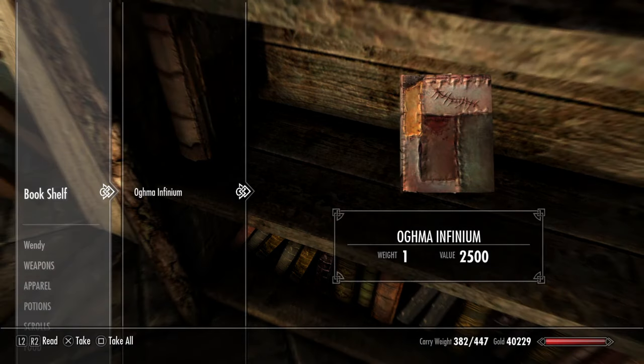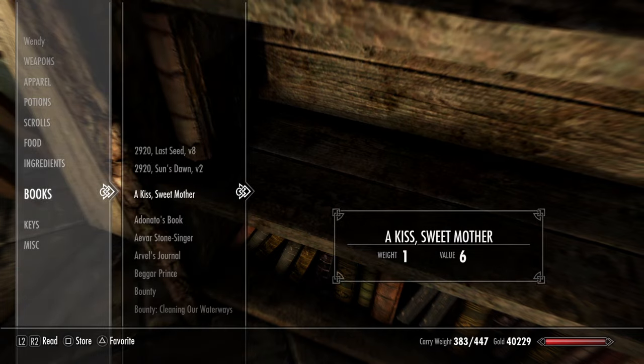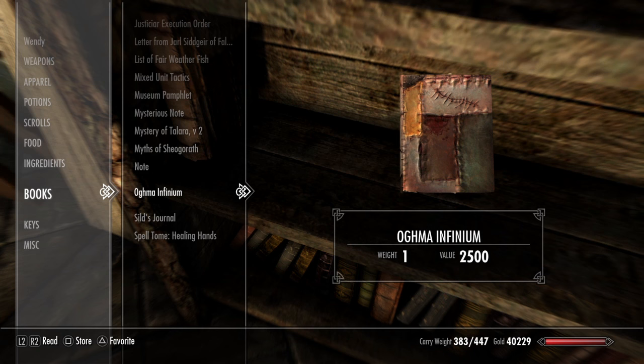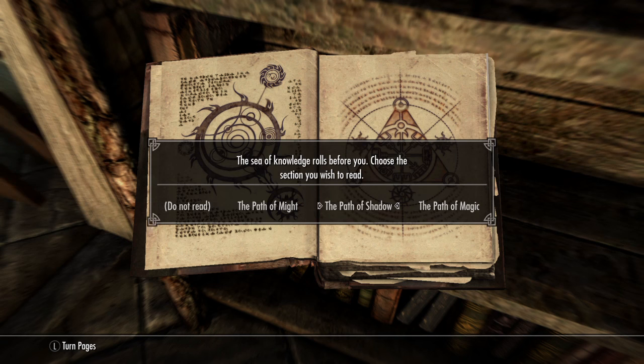This is on PlayStation, so it'll be L2 and R2. What you're going to do is take it off the bookshelf but do not close the menu — leave it up. Go down to your books, find your Oghma Infinium, and then hold L2 and R2 at the same time that you press X — hold them down simultaneously. Hold it until the path selection screen comes up. Once it comes up, if it's done right, the book does not disappear. I'll pick Path of Magic — and I got it!